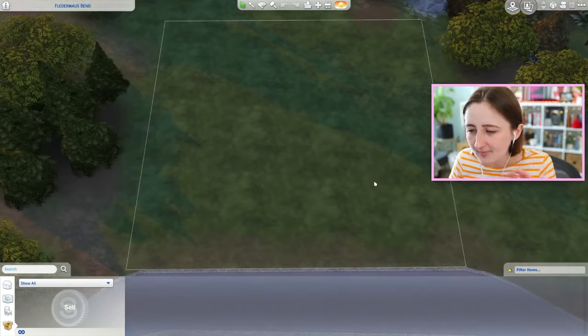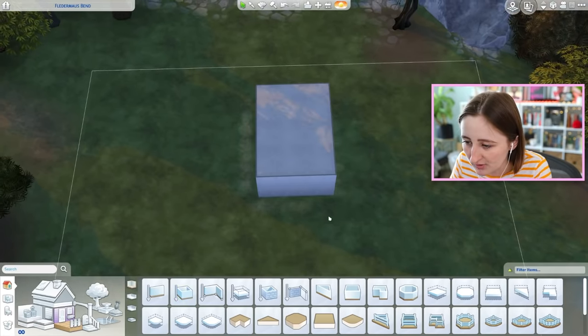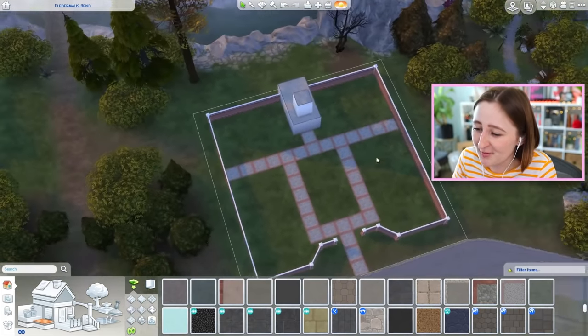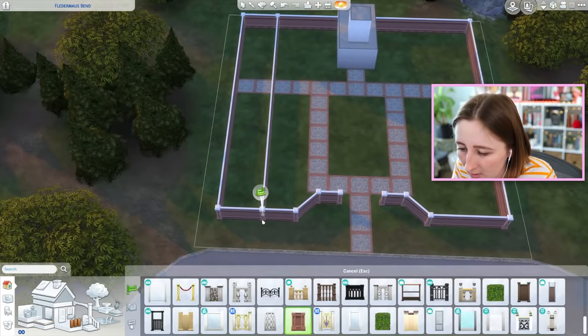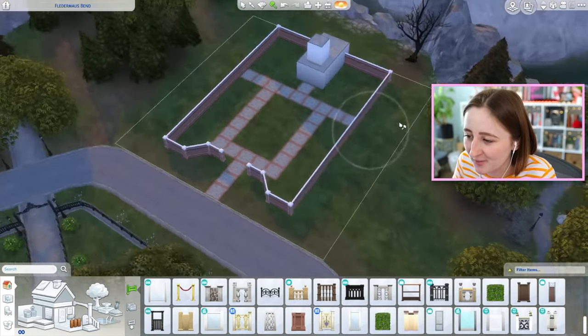That's a bit dark, but this'll work. Part of me kind of wants to put, instead of a mausoleum, a tiny little creepy-ish church-looking building, because we don't have mausoleums. I'm picturing something like this - this is really similar to The Sims 3 one. Maybe I'll make it smaller, because I can always expand it eventually, but I don't want it to be a square. I don't have that many graves to put in here yet.